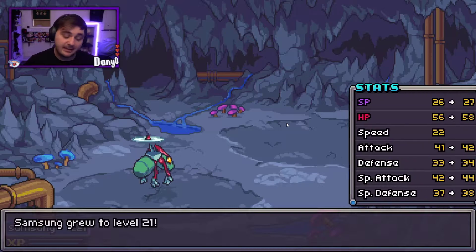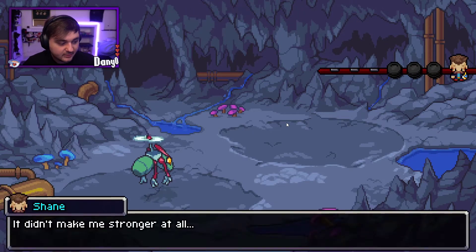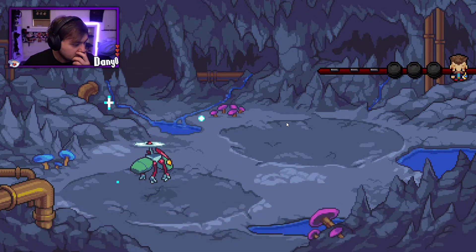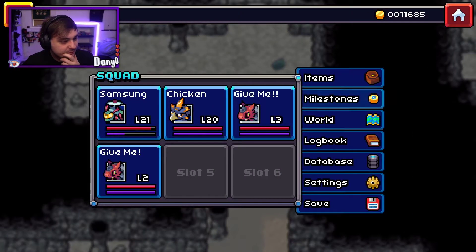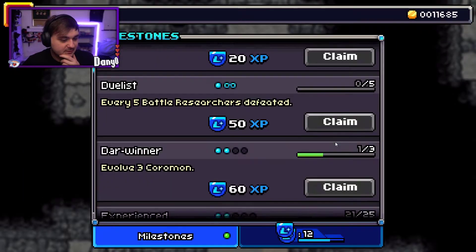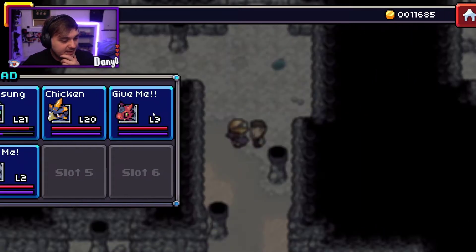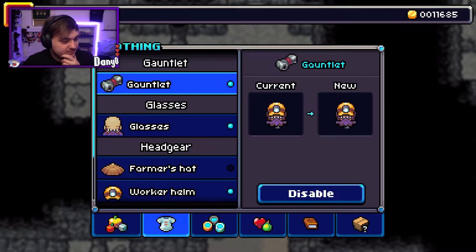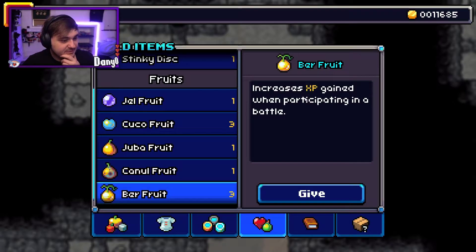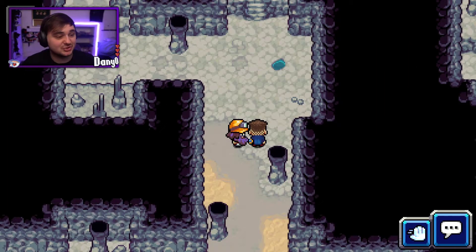Level 21! Samson's 21 now — is he gonna evolve? Wait, what did I just learn? What milestone did I just get? I have no idea what item I found — that was weird. I got some gold spinners and some Bear Fruit. Bear Fruit will give me increased XP.